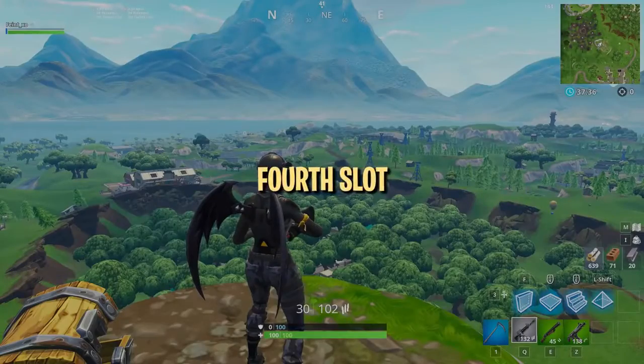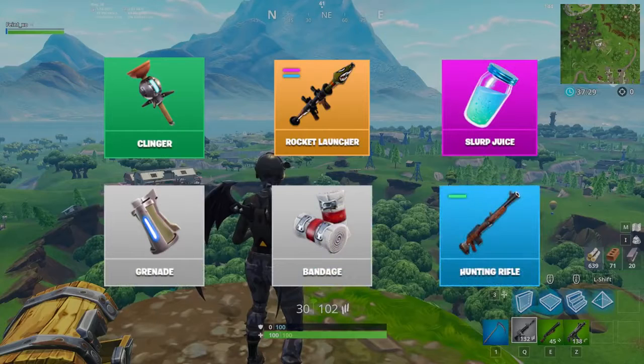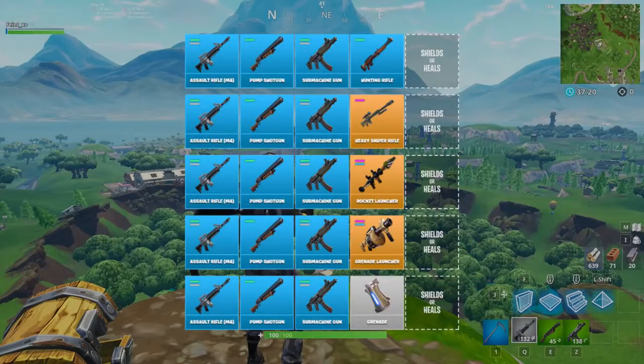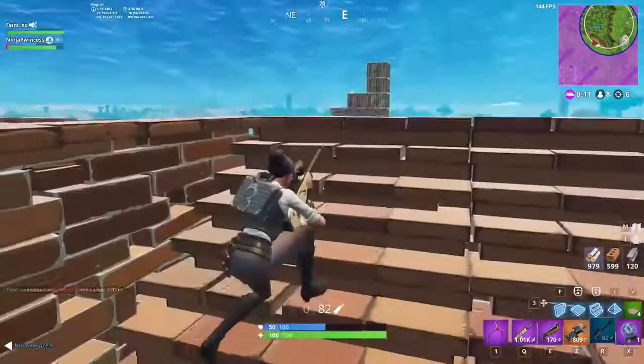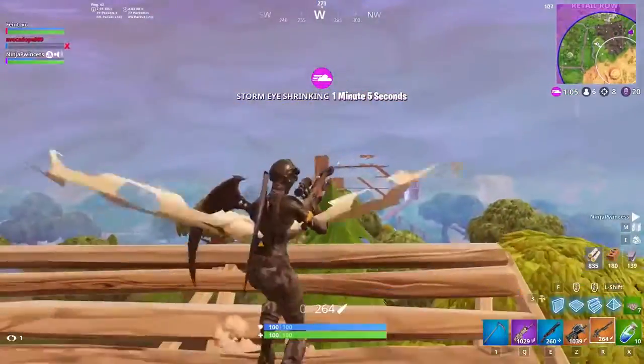The ability to customize your loadout to fit your playstyle really takes hold when thinking about what to put in your fourth inventory slot. There are a lot of viable weapons and items that fit well in this slot, so you'll have to decide which works best for you. Your first option is to carry another weapon — the fourth slot is usually reserved for weapons like snipers or explosives, including handheld explosives like clingers. Neither choice is strictly better; it just comes down to what you play best with, though both prompt dramatically different playstyles.